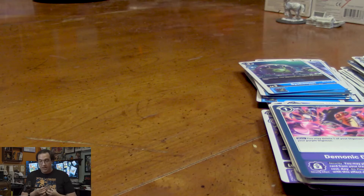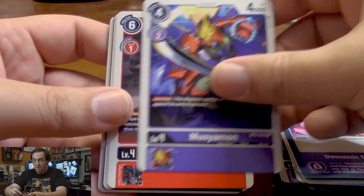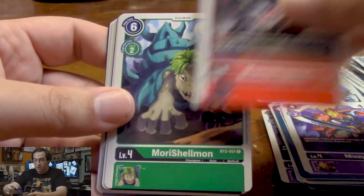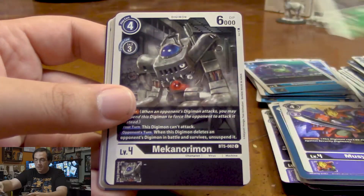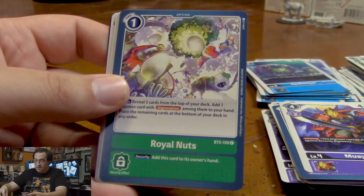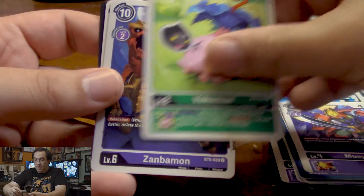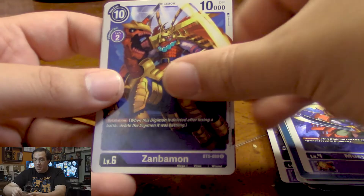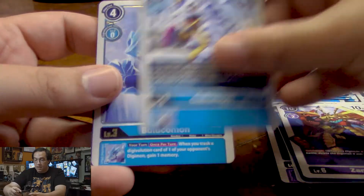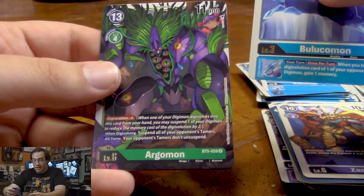Starmons, another Musyamon, Monochromon, Morishelmon, another Mecanorimon — very nice. Royal Nuts, another Nightmon, Yokomon, Zanbamon, Gabumon. And for our rares, we get Balukomon and Argomon.